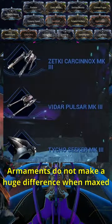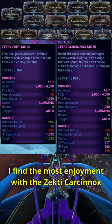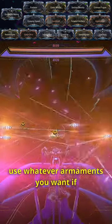Armaments do not make a huge difference when maxed, even though the Zekhte Vort comes highly recommended. I find the most enjoyment with the Zekhte Carcinox and snap aiming with a controller. Ultimately, use whatever armaments you want.